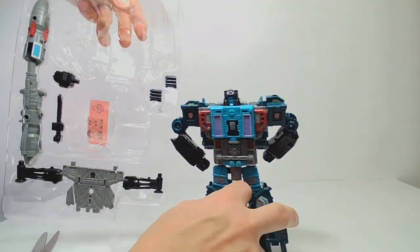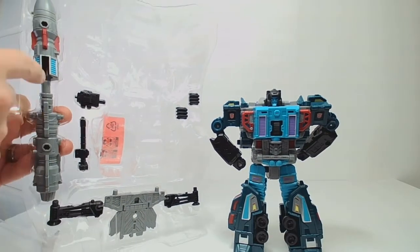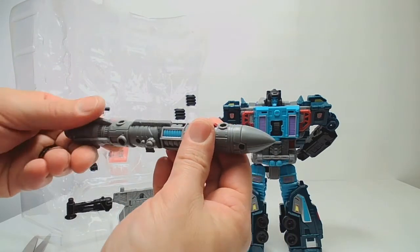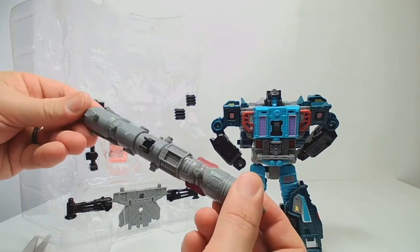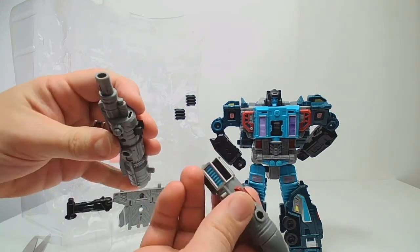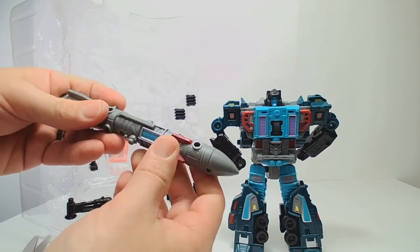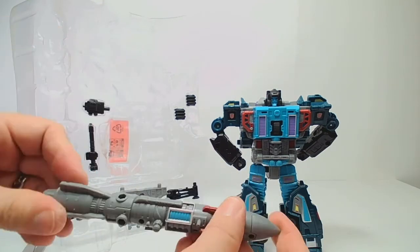Then we have a lot of accessories with this guy — a lot more than I've seen with a lot of the other figures. We've got the missile that comes in two parts, which you can pull out and see how these go together. That is a really cool looking missile. I see a lot of 5mm posts and holes, so this is a great asset with the toy. It can probably do all sorts of neat things with the other parts formers from this series and from the Siege line.